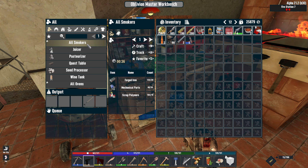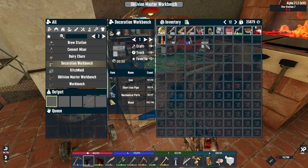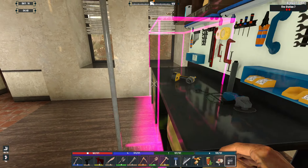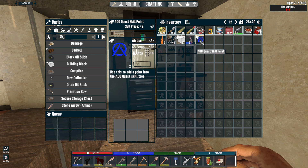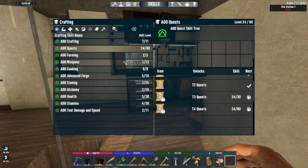Let me see here — I need to make a decoration bench. So these are all the smokers, all the ovens. Let's start from the bottom. We already created that. I need a decoration bench and I don't have one right now. It doesn't take that much to craft — it's actually instant. We got some two blue coins, which gives us more AO quest points, putting us at 26 out of 80. We need four more to get a tier three quest.